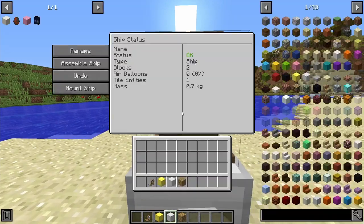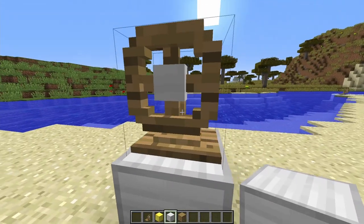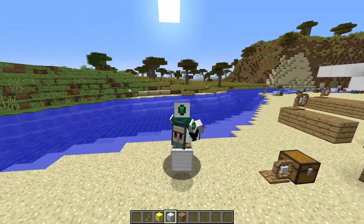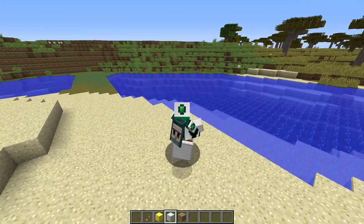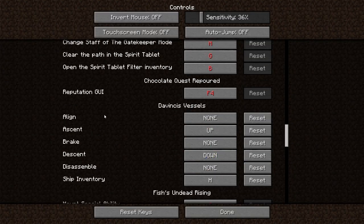To actually assemble the ship and get it moving, you click 'Assemble Ship' to bring all the blocks together, then 'Mount Ship' to ride it. There are key binds you'll need to set in your controls config — the DaVinci's Vessels controls include 'Align', which centers your ship so it's properly lined up with the surrounding blocks.